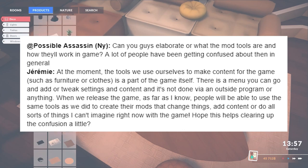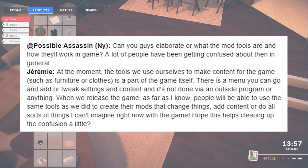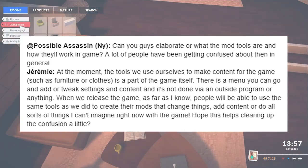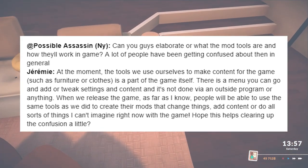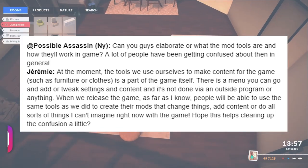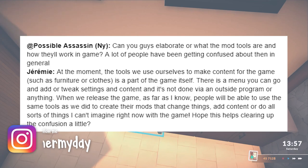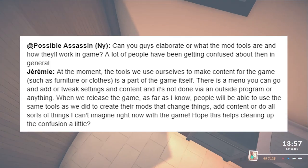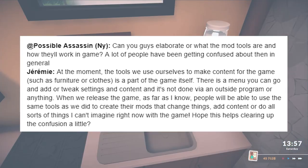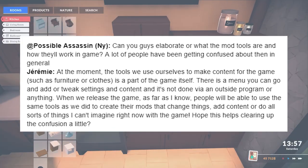We know that there will be mod tools, but how are they going to work? Jeremy says that at the moment, the tools they use themselves to make content for the game, such as furniture or clothes, is a part of the game itself. There is a menu you can go and add or tweak settings and content — it's not done via an outside program or anything. When they release the game, people will be able to use the same tools as the devs did to create their mods that change things, add content, or do all sorts of things. That was a pretty straightforward response and it clears up some of the confusion.